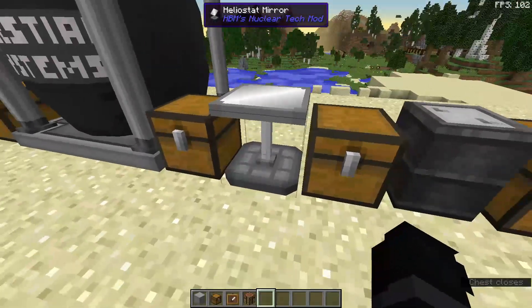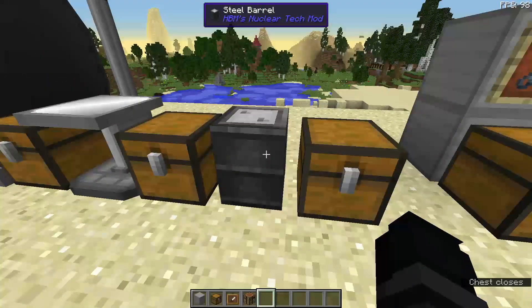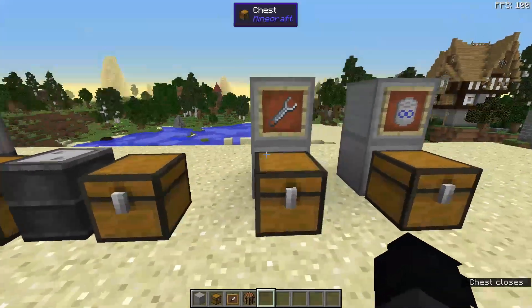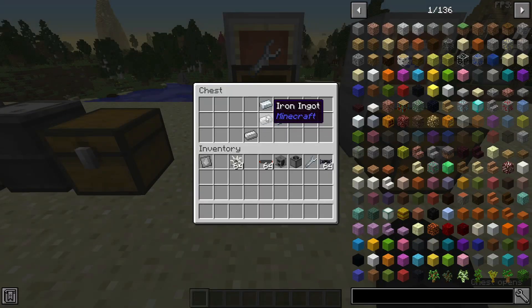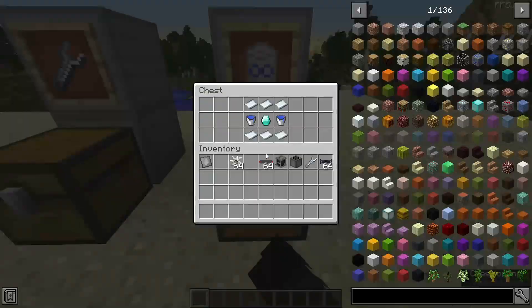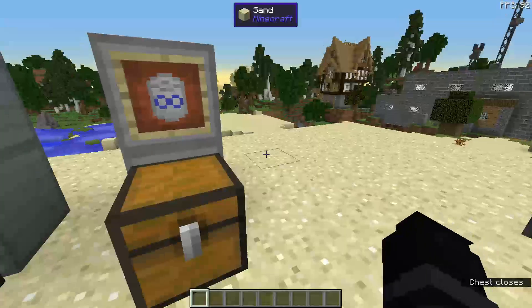You'll need 48 heliostat mirrors — I got the recipe wrong here, this is just the general recipe — three aluminum plates, one steel beam, and three steel ingots. You'll need one steel barrel, which is six steel plates and two steel ingots. You'll need a mirror adjustment tool, which is two iron and two aluminum. And finally, you'll need an infinite water tank, which is six aluminum plates, two water buckets, and one diamond.